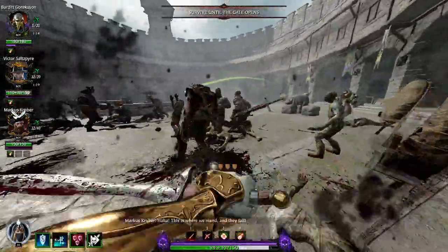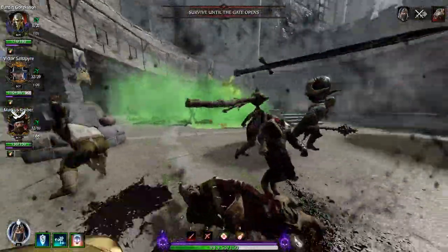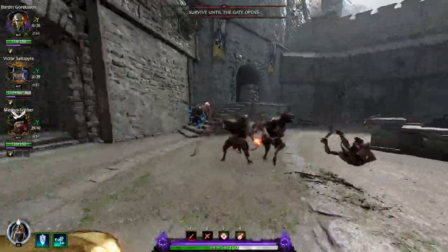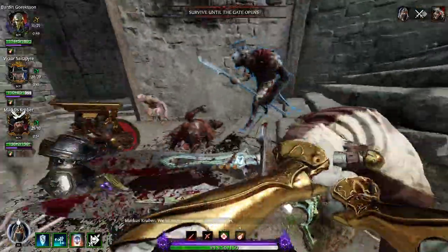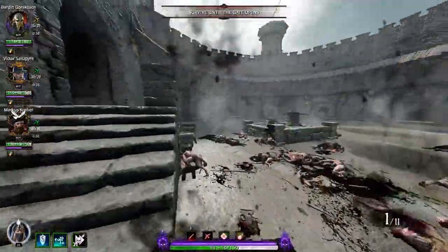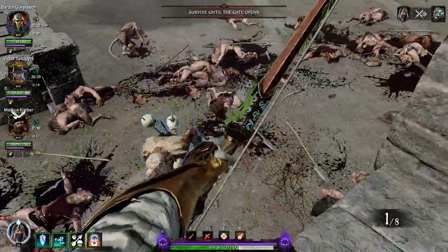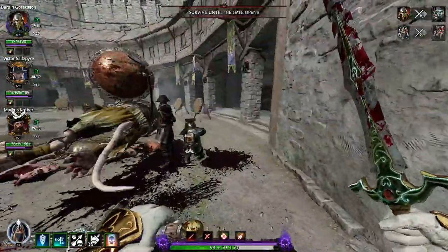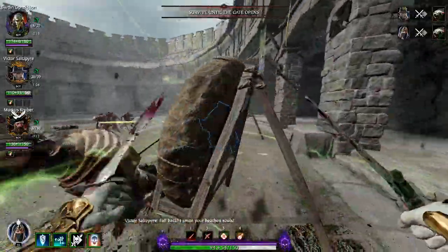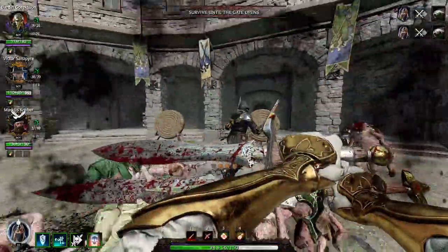The Handmaiden's biggest benefit to her team is her stamina regen ability. If you stick together near your Handmaiden, you'll have twice as fast stamina regeneration, and on Iron Breaker that's another 40 on top of that. She's also great for getting around enemies, dashing through them if you need to flank something quickly. With the sword and dagger, you become very deadly — able to deal with hordes and elites — and when standing next to an Iron Breaker and a Mercenary, all of you become a complete killing machine.